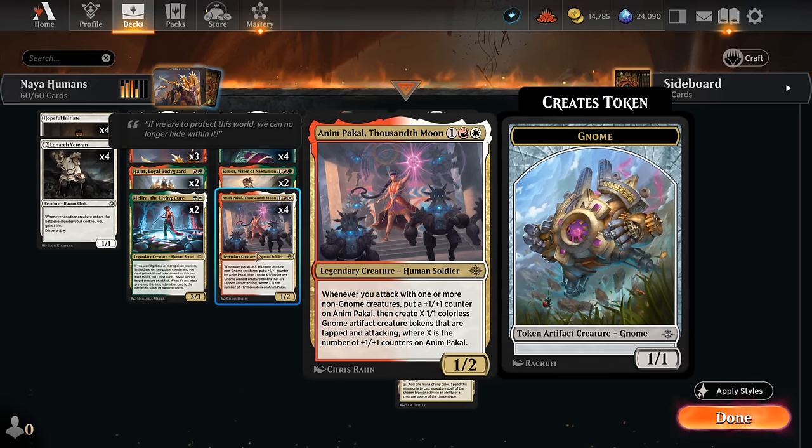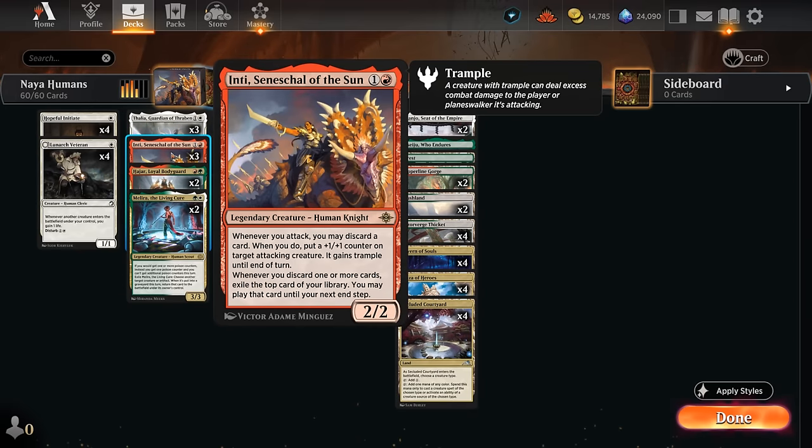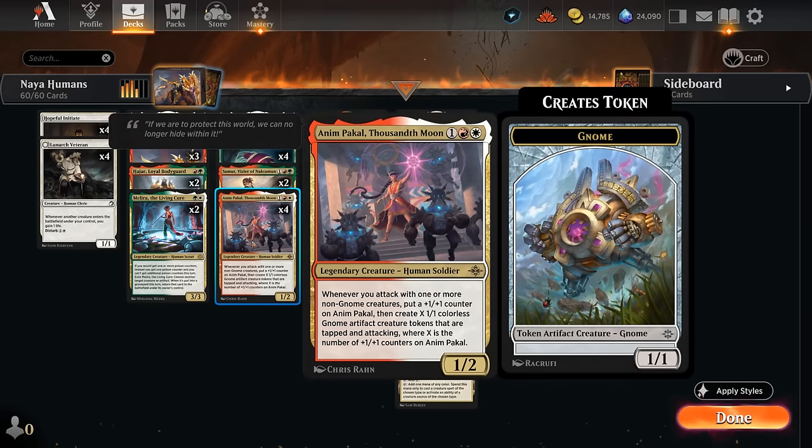The upside of Anim is that it can make more than one token each turn once we start building up those +1/+1 counters, so that can get out of hand very quickly — especially if we enhance it with counters from Einti. At 2 mana, Einti is a 2/2 that says whenever we attack we may discard a card; when we do, put a +1/+1 counter on target attacking creature and it gains trample. Whenever we discard one or more cards, we can exile the top card of our library and play that card until our next end step.